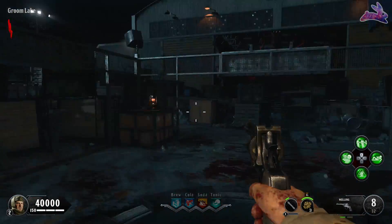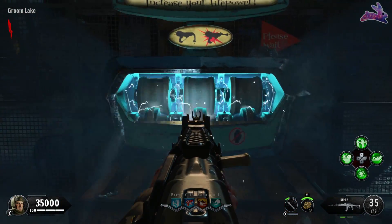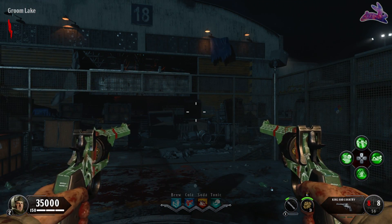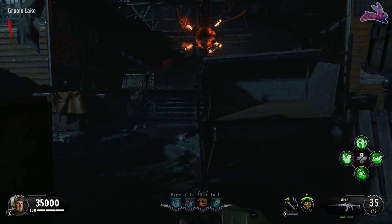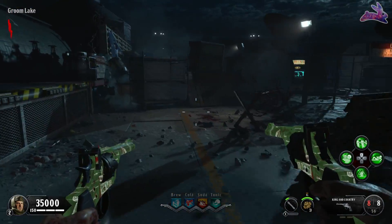Once you get to pack-a-punch you are at Groom Lake — the OG Moon pack-a-punch. Welcome back! I have so many nostalgia memories. You won't be cycling here because of all the debris, but it brings back a lot of good memories and I'm super hyped they made pack-a-punch right here.